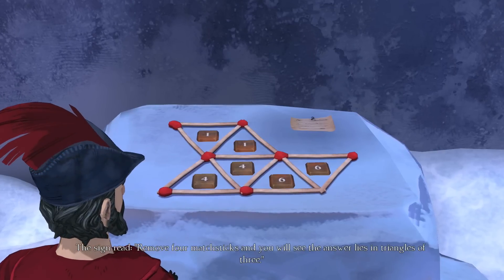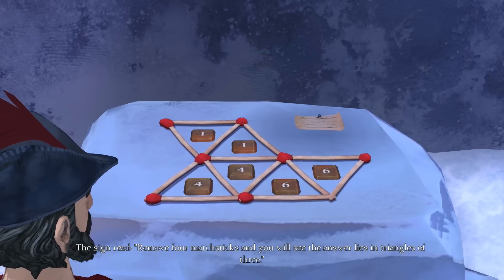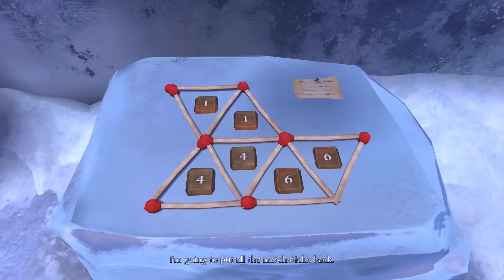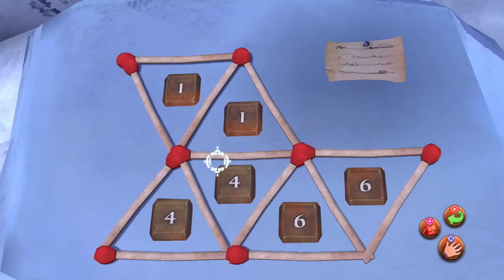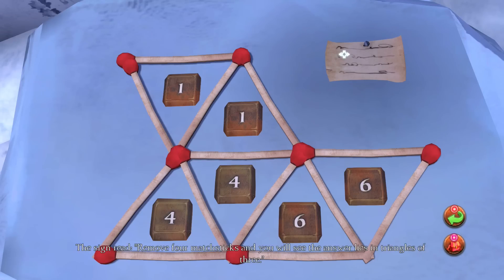The sign read: 'Remove four matchsticks and you will see the answer lies in triangles of three.' So I need to remove four of these and the answer is three? How does that make sense? I'm going to put all the matchsticks back.